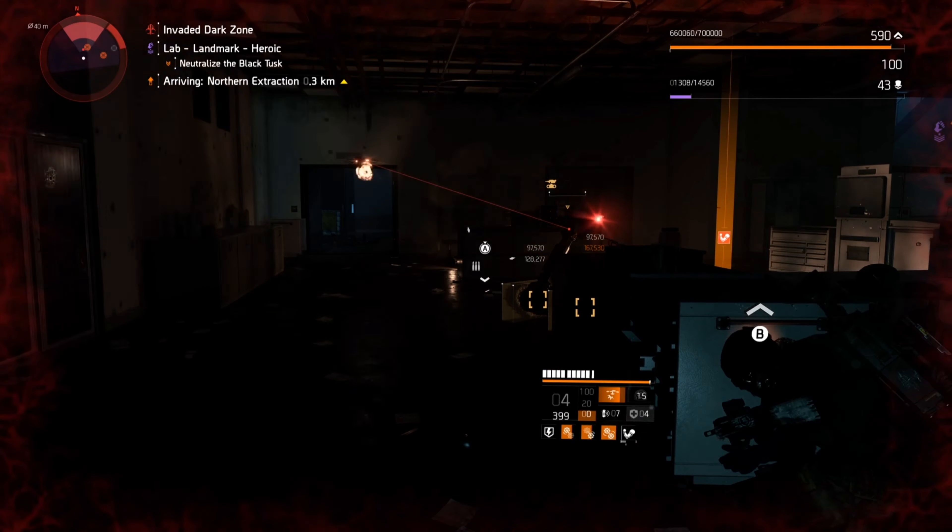A fast way to level up the brands as well as the named gear sets is to simply have three or four pieces equipped at the same time, which you'll usually be doing anyway — especially with named gear since you'll want to make sure you're unlocking those four-piece bonus talents — and you'll be at level 10 proficiency with those before you know it.